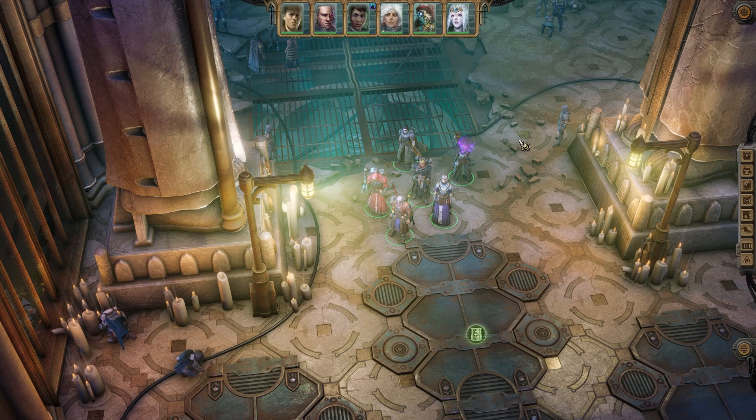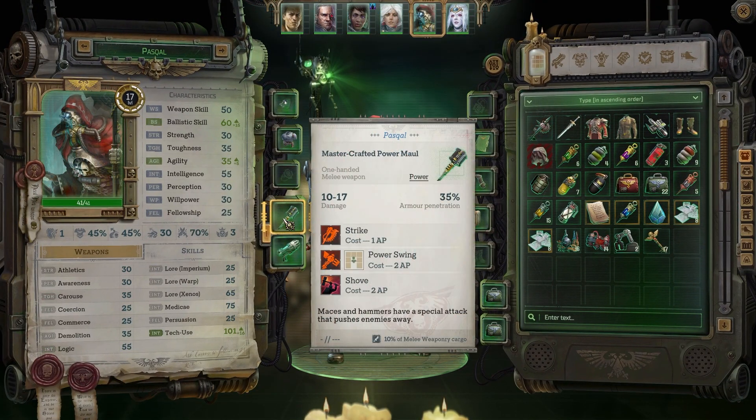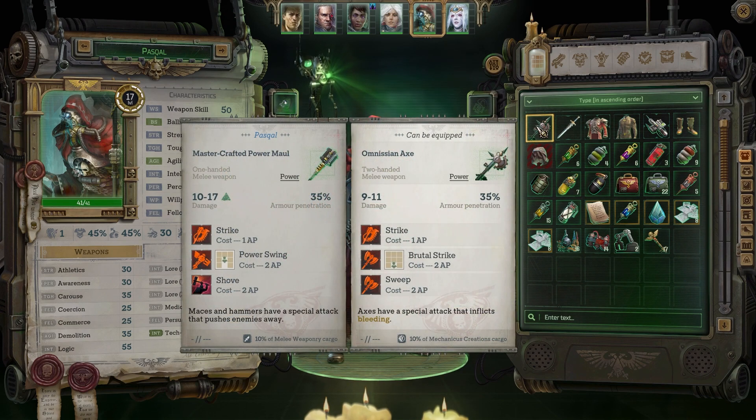Hello and welcome back to Rogue Trader. I'd like to start today by talking about Pascal's weapon, the one we gave him at the end of last episode. This one is 10 to 17, this one is 9 to 11, this one is 35% armor pen, and this one is also 35% armor pen.